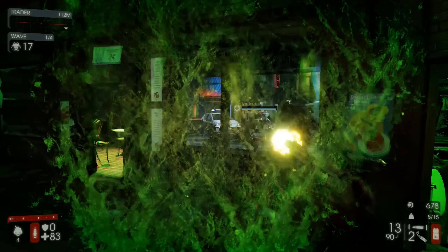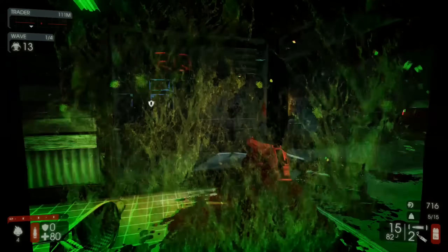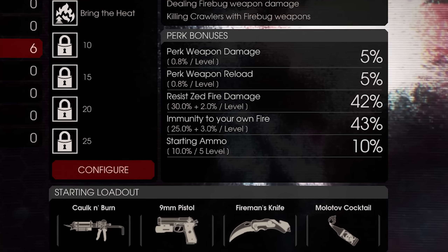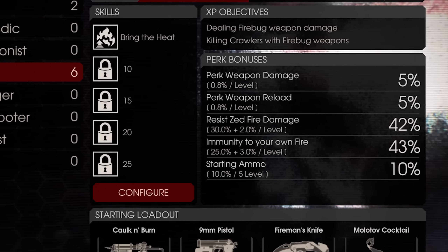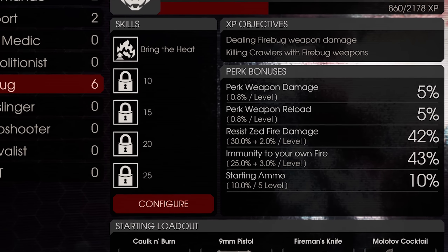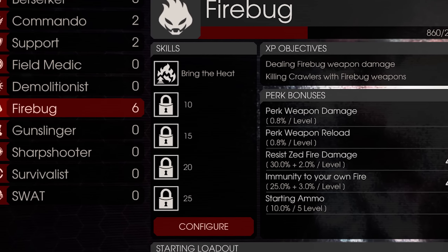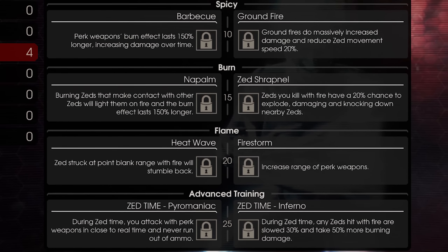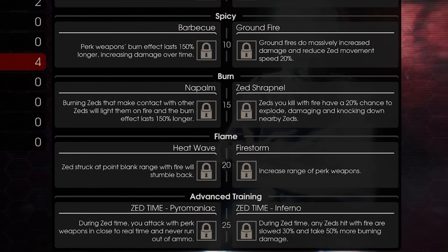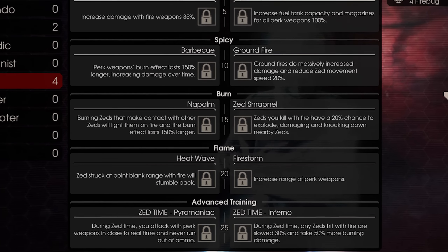Killing Floor 2 is a multiplayer first person wave shooter that allows you to play using one of several different classes. Each class has specific perks and weapons that can basically specialize your role in the team. As you use the class weapons, you gain experience and levels. The levels are tied to both special skills and perks within the class. Every 5 levels you have the option to choose between 2 skills. I haven't played enough to determine if they are balanced, but I do know that the higher the level, the more death you will bring.